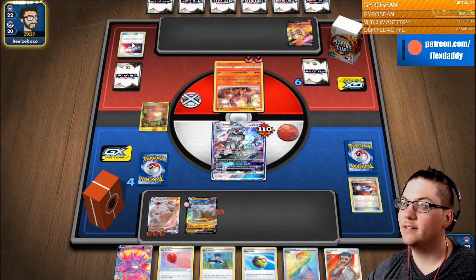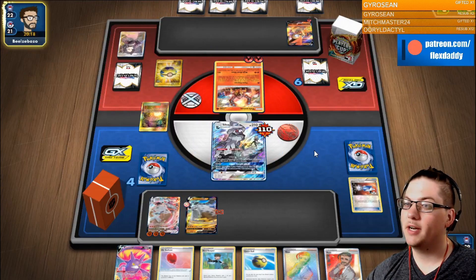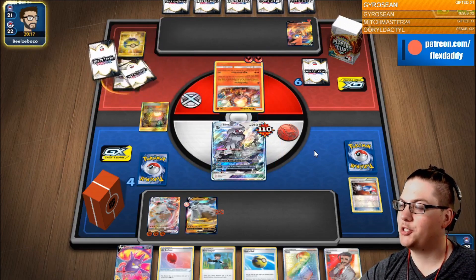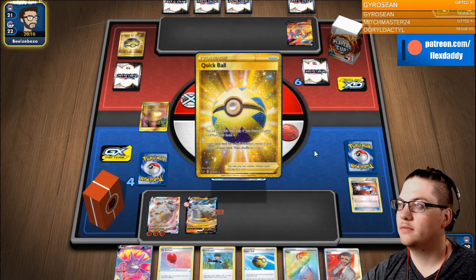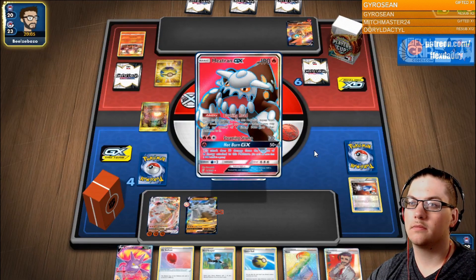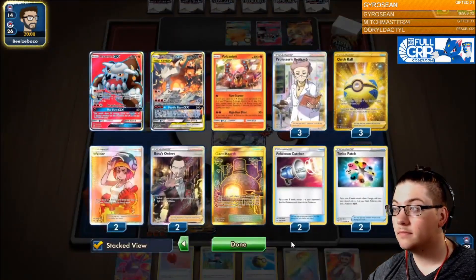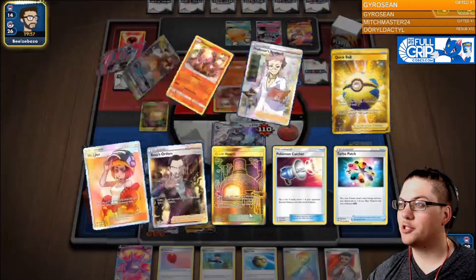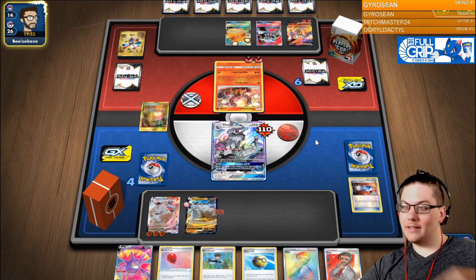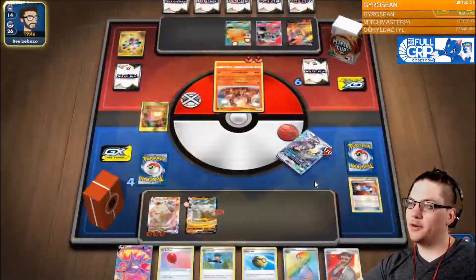You're really about to knock out my Silvalli, huh? You need a turbo patch heads — you can do it. There's the Dedenne, digging for that turbo patch. I'm a little worried about how many energy Brandon has. Tails! He takes out the Silvalli. Things just got a little bit more interesting, that's for sure.